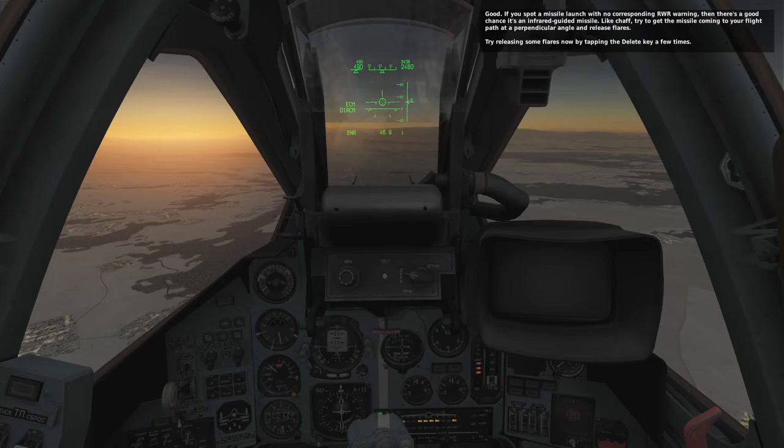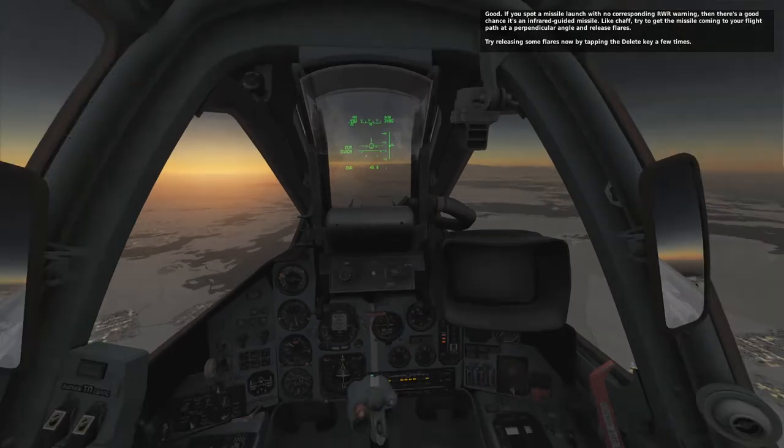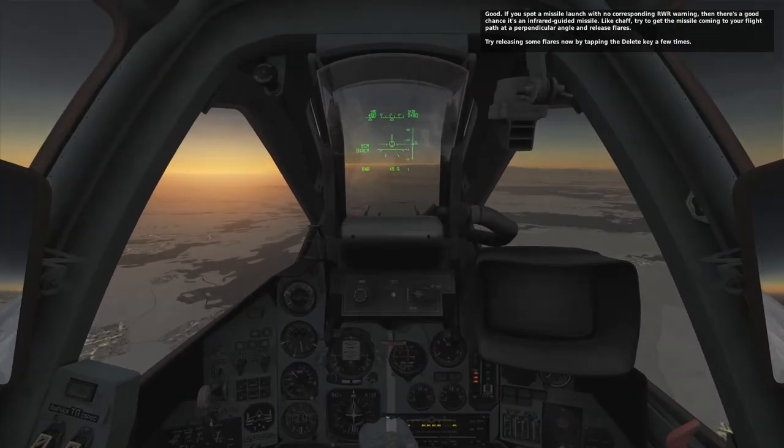If you spot a missile launch with no corresponding RWR warning, there's a good chance it's an infrared-guided missile. Like chaff, try to get the missile coming to your flight path at a perpendicular angle and release flares. Try releasing some flares now by tapping the Delete key a few times.